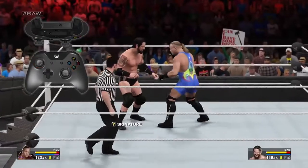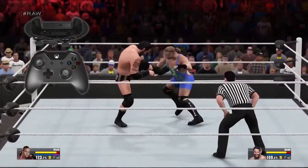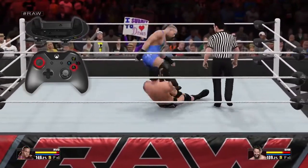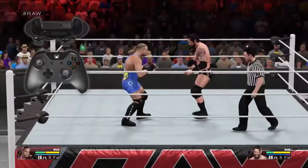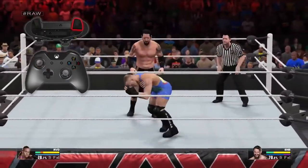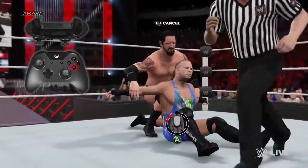To grab your opponent in a front face lock, press the A button while the control stick is in a neutral position. Once you've got them in this hold, press any direction on the left stick and then press the A button to perform a grapple attack. In addition to the grapple attacks, you can also perform limb targeting moves by holding the right trigger and pressing any of the face buttons, or press and hold A to perform a submission.